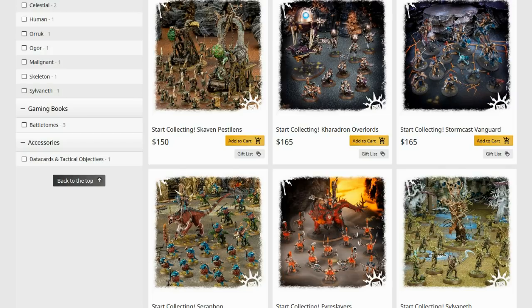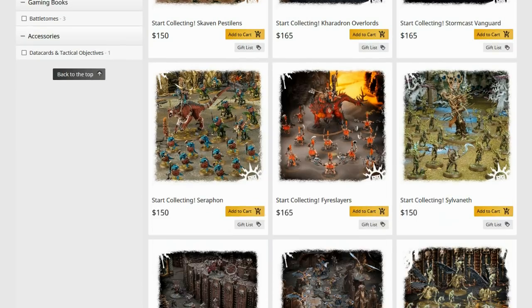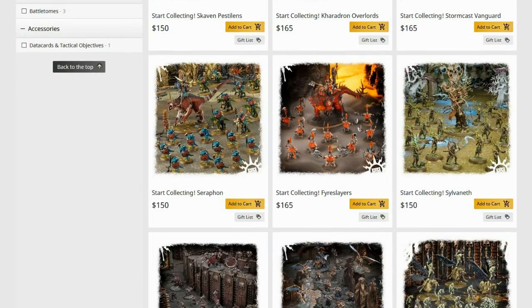Same thing goes for the Stormcast Vanguard — really not the pick of what people are taking in Stormcasts at the moment, and the characters are a bit uninspiring, so probably avoidable. Start Collecting Seraphon? Actually pretty good. Two of those and you've probably got your worth out of the box.